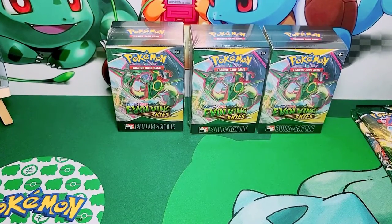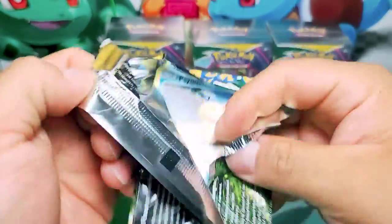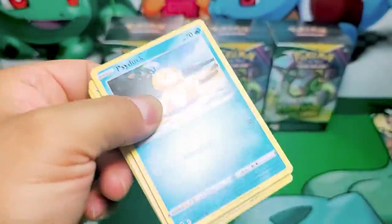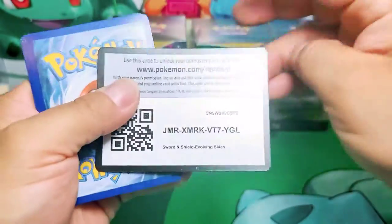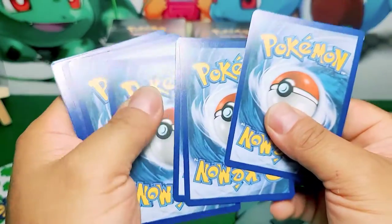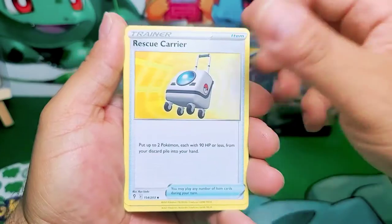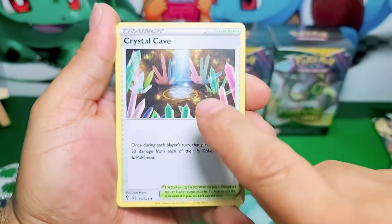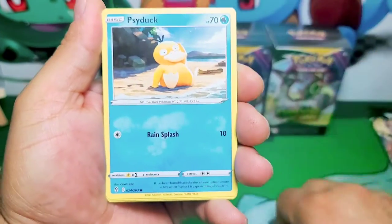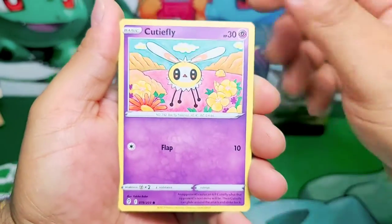We might pull golden cards also - there are golden cards in this set. Maybe we pull one of those golden cards, but for sure I hope we pull all four promos. There's one - Crystal Cave, the golden card. It looks amazing. I really like this Eevee artwork.